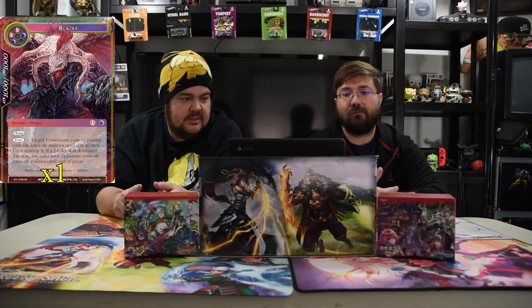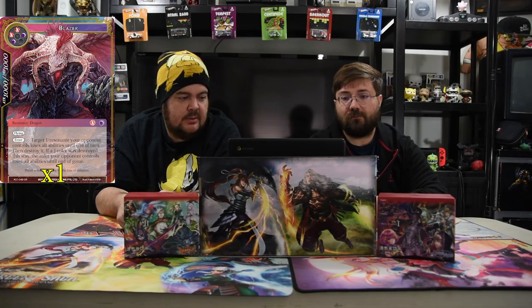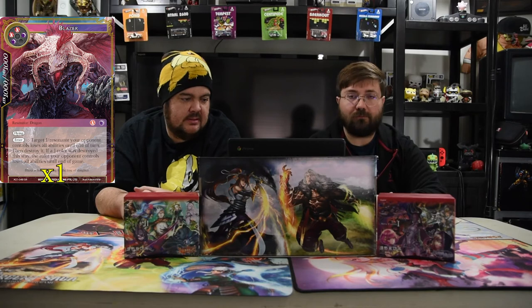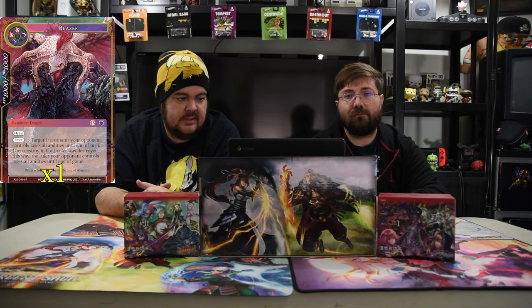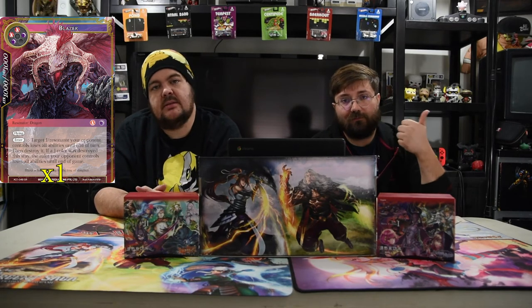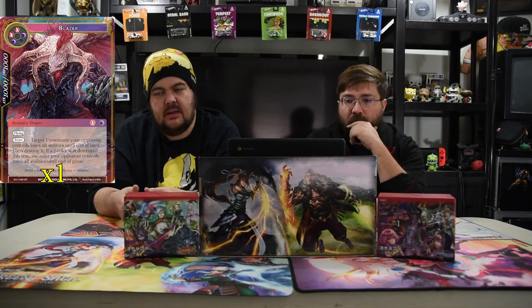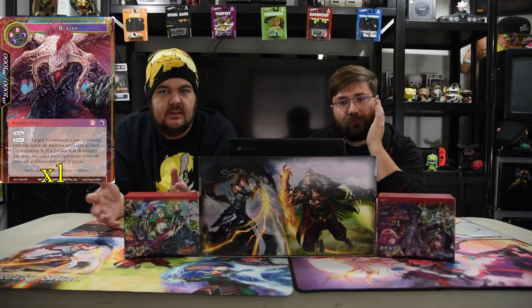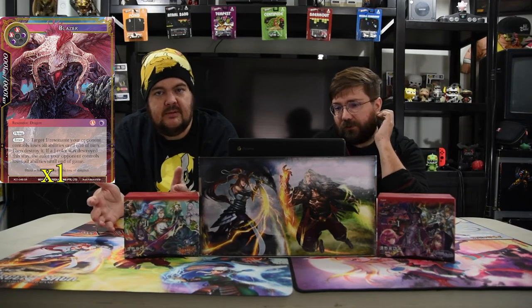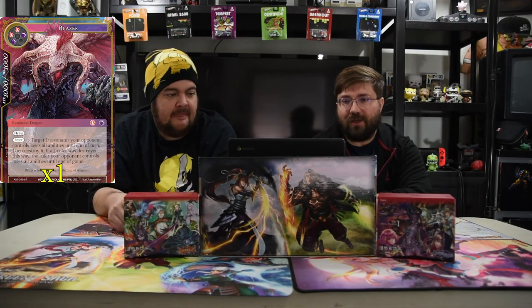Next up is Blazer. He's two black and two red for a 10-10 flyer. Enter: target J-Resonator your opponent controls loses all abilities until the end of the game, then destroy it. If the J-Ruler was destroyed this way, the Ruler your opponent controls loses all abilities until the end of the game. So you kill their J-Ruler and it wipes their front side — all the flip triggers don't happen. It's kind of game-breaking if it happens.